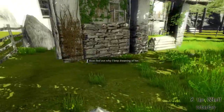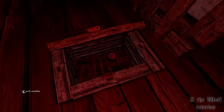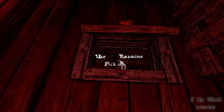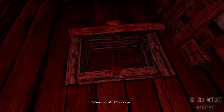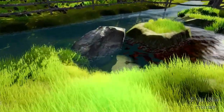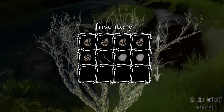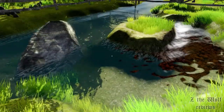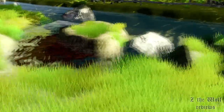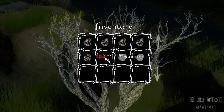In my opinion the controls are the biggest flaw. We constantly need to choose if we want to examine, pick up, or use the thing we click on. And when we want to use a thing from the inventory we need to click on it, choose that we want to use it, close the inventory, and then finally click where we want to use it. After a while it gets frustrating, especially since it's easy to get stuck and you'll need to try various random things just to see what finally works.